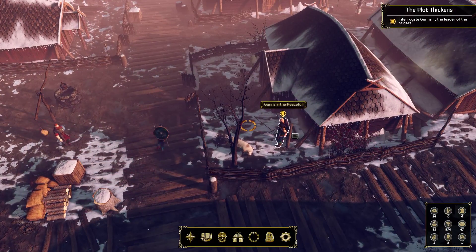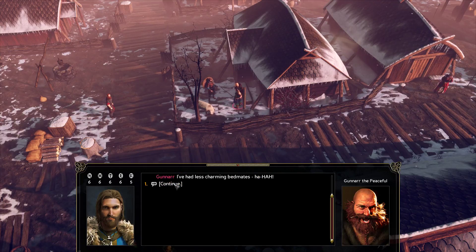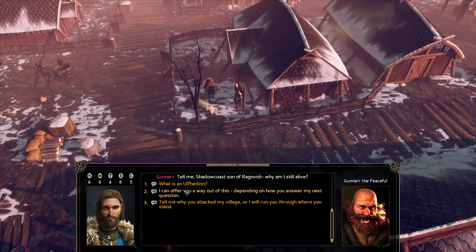Gunner the Peaceful — he's the leader of the Northmen that attacked us. He's been tied to a pole in the middle of an animal pen. He must have been standing there for hours. We didn't get a chance to be properly introduced. I am called Gunner the Peaceful. I am Ulfhinden from Vestfold in the North. I assume you are the Thane of this village. I am Shadowco, son of Ragnarvird, and I am indeed the Thane here.